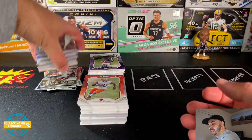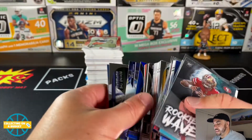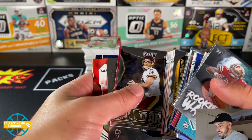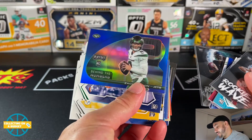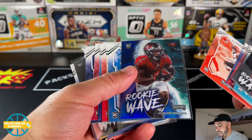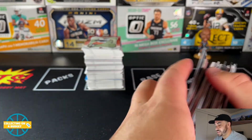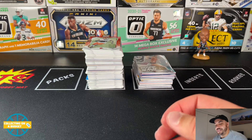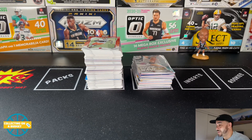Not bad honestly. If you stack up the base it obviously wins in volume, but this is a pretty good pile of keepers. Good amount of parallels, got my rookies, and these blues look great — that's the draw for me. Highlights: Zach Wilson rookie QB, Justin Fields is fire, Jaylen Darden, some good base rookies like Mac Jones, and the nice Rookie Wave Trey Lance. Pretty solid, man — that's a cool format. I enjoy it. I don't know if I'll buy a bunch more but it was definitely enjoyable. That'll do it for this one, guys. Appreciate you watching — please feel free to like, comment, and subscribe. I'll see you on the next video. Peace.